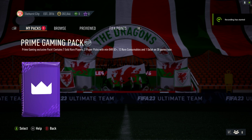Welcome! It's time for Prime Gaming Pack number five. As you can see on the screen, it's a Prime Gaming exclusive pack — it contains seven rare gold players, special players included, two player picks with a minimum 82-plus, 12 rare consumables, and one Mohamed Salah on a 30-game loan.